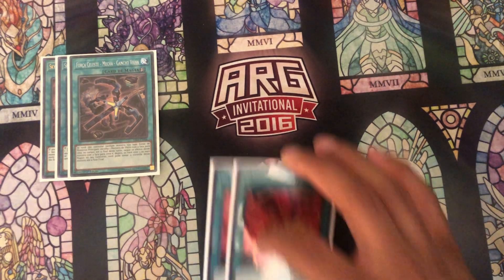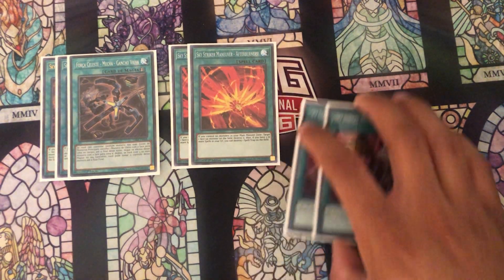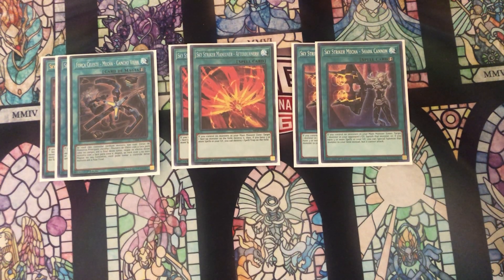We also have two copies of Afterburners and two copies of Shark Cannon. Shark Cannon is interesting because going second makes it not as good — you're not going to break a board with it. However, it's pretty good on the following turn: after you break your opponent's board and you're grinding out that win, Shark Cannon stops follow-up plays and gives you more cards to extend your own plays as well.